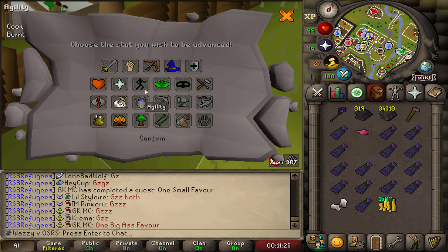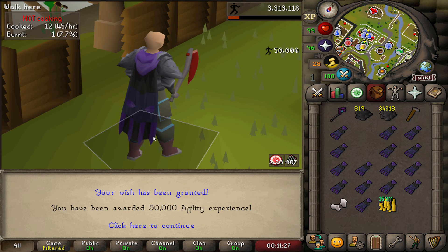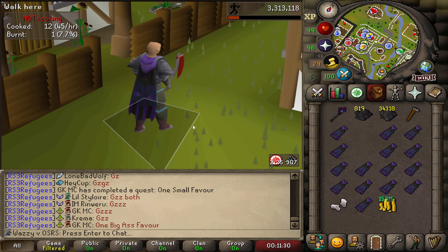Look at that cape — isn't it gorgeous? And also look at this: 50k Agility XP, just like that. Absolutely dreamy.